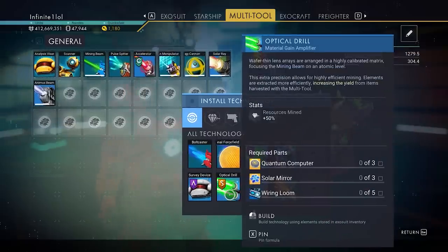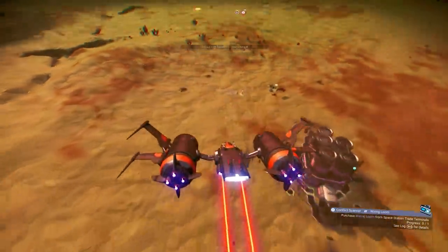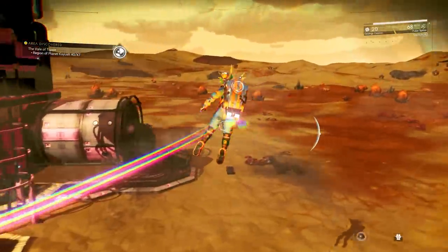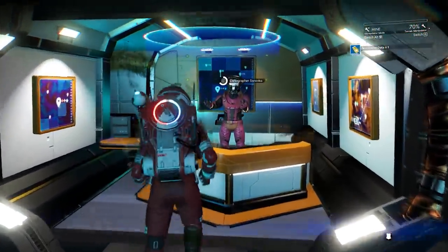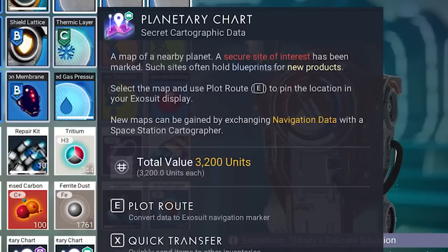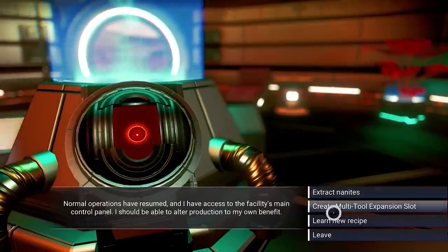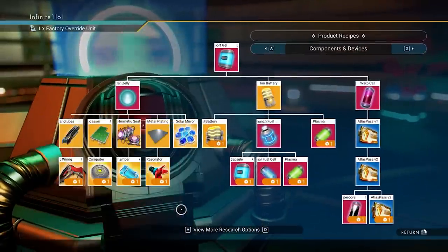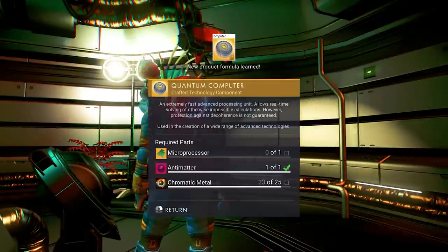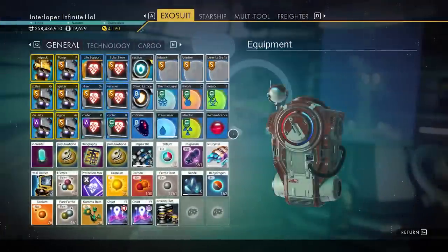If you have an old save file that already had some of the old products, you don't really need to do much because they have been completely replaced with the new ones by default. But if you are a new player or if somehow you missed some of these, you will want to go discover them again at the same old manufacturing facility. You can find these easily with the planetary charts that you can purchase from the cartographer NPC on the space station — get the ones that list secure sites of interest, search for a manufacturing facility, solve the puzzle, and pick up the option to get the recipes. You can unlock two of these at the same time in one single manufacturing facility. This is also where you will get the newly added multi-tool expansion slots.